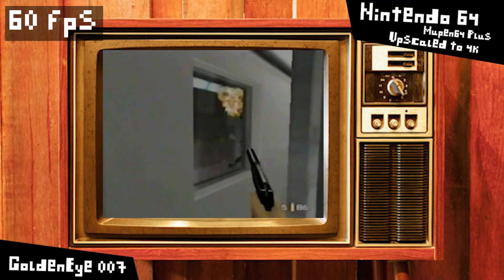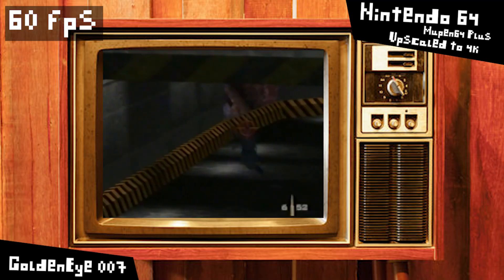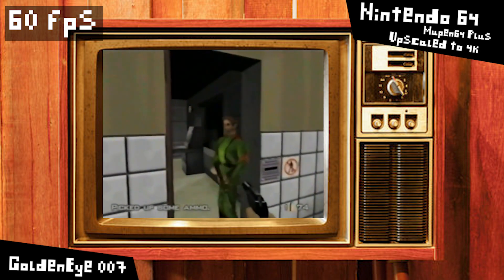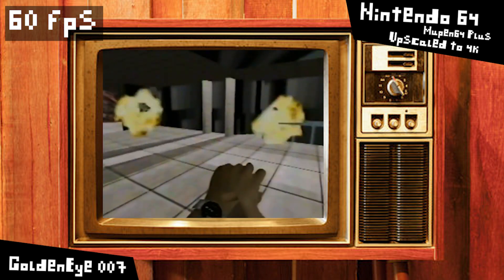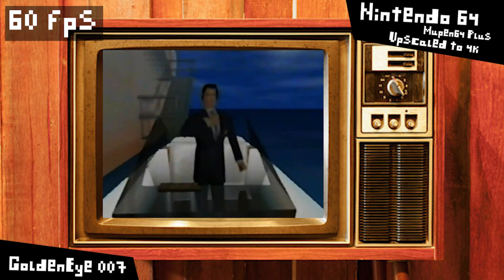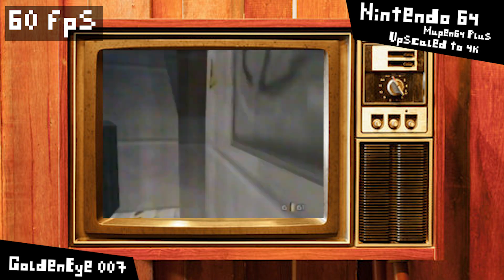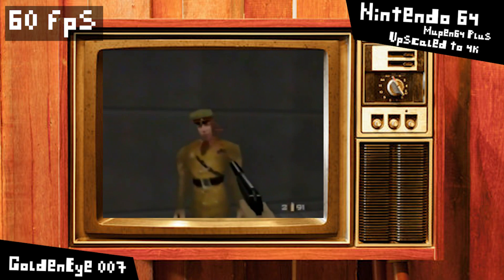I lost my Nintendo 64 footage because of my stupid game capture — I gotta get a proper game capture setup going. Anyway, Nintendo 64 ran fine. Using the Libretro Mupen64Plus Core in RetroArch, running with a 2160p internal resolution, I was running Goldeneye 007 and it held a constant 60fps. You'll have no issues with Nintendo 64 upscaled to 4K on the RX 6400.